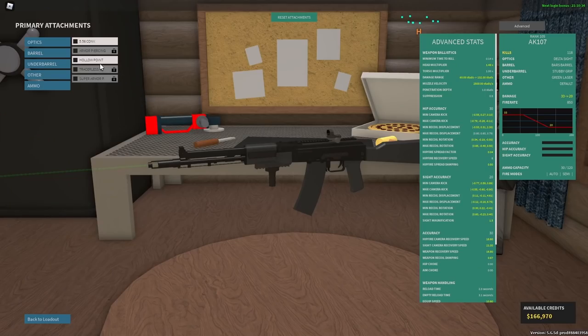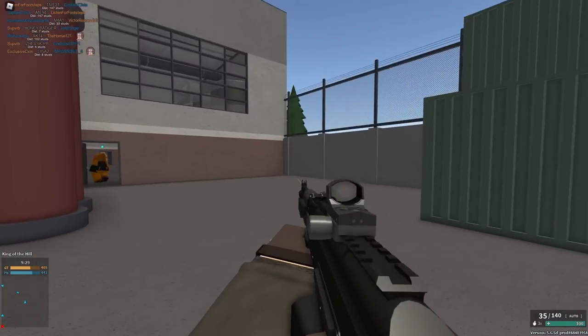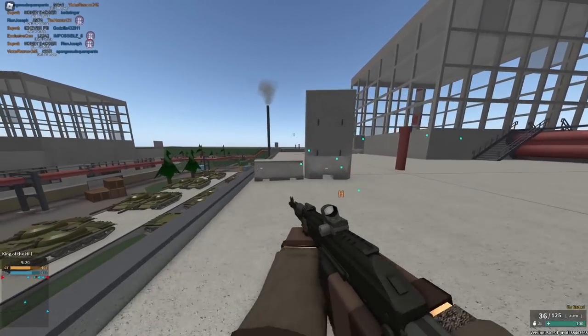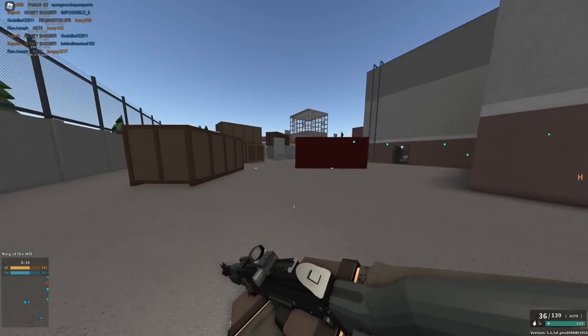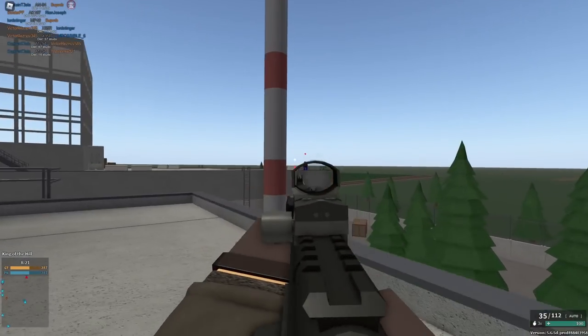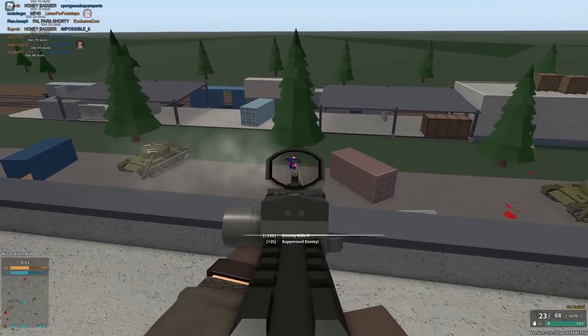On the AK-105, 556 is basically a direct upgrade. Your max damage is only 29, which is really awful, but your min damage is 22 — so it actually increases your damage at range, lowers recoil, makes your min damage range better, doesn't change velocity or pen, and gives you a bigger magazine. This is when it's good. The AK-103 is pretty viable without 556, but 556 on the AK-105 is really really good. The max damage range is not as good as the AK-103's four-hit kill at all ranges. Overall I'd say the AK-103 is better, but the AK-105 is more accurate, so it depends on what you want. 100% run 556 with BARS barrel on the AK-105.